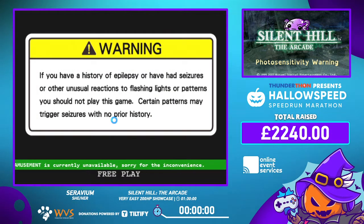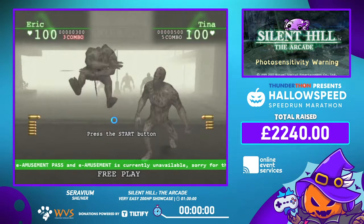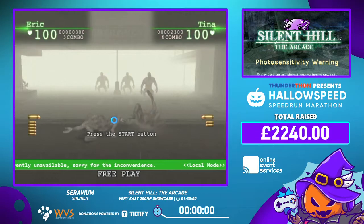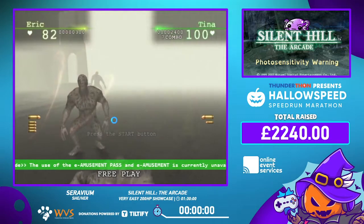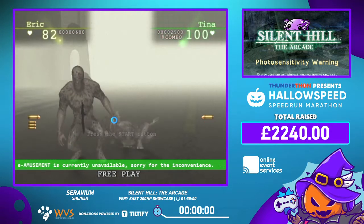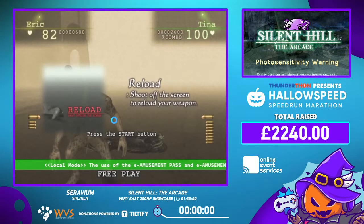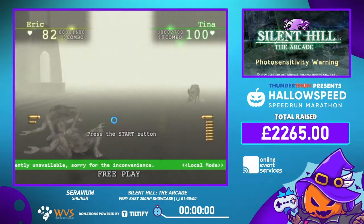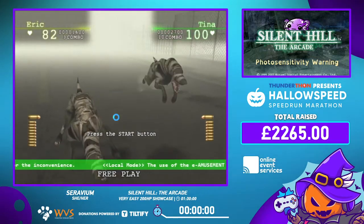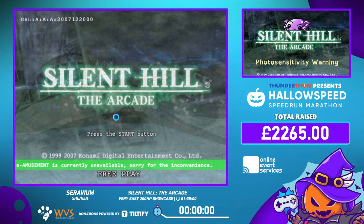This game is not technically intended for the PC, so if for any reason the game crashes — like I look out of the window or accidentally click out — the game crashes. There are four different endings: the normal ending, the bad ending, the good ending, and the UFO ending. We're going to be going for the good ending. This is a showcase, not a speedrun, so I will be showing all cutscenes without skipping.